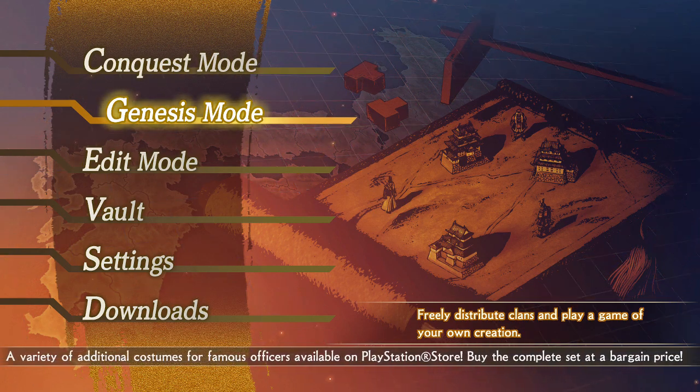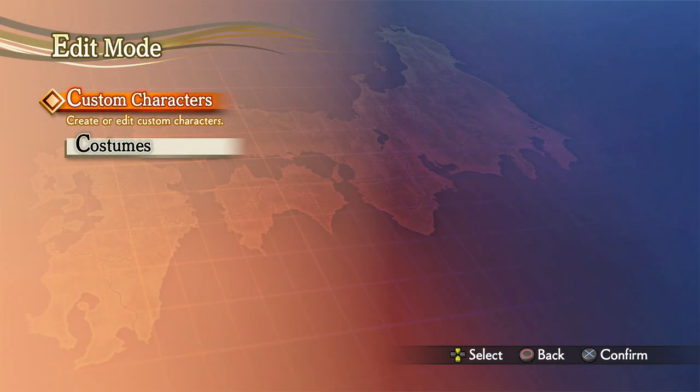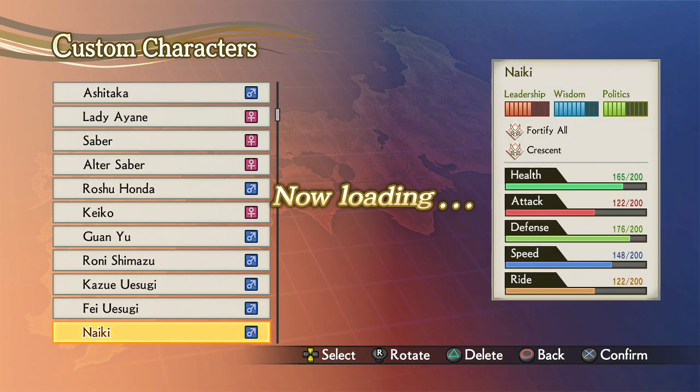So there's going to be two ways to enter. One is via YouTube. What you're going to submit to me on YouTube — you're going to create your character.